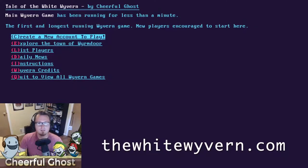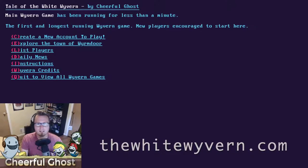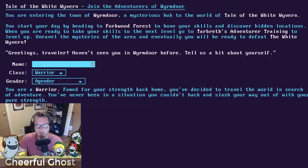The first thing you need is a free Cheerful Ghost account to play — they're free and easy to get. Once you have that, go to the site, select the game, and create your new account. You enter the town of Wormdor, a mysterious hub to the world of Tale of the White Wyvern. You start your day by heading to Forkwood Forest to hone your skills and discover hidden locations.